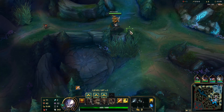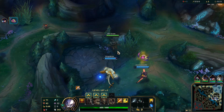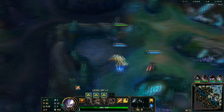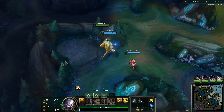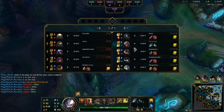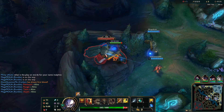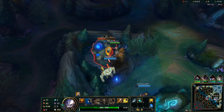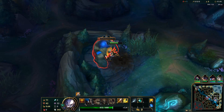Set jungle is actually pretty strong. Of course, his early clear sucks against large numbers of minions like the raptors and the golems because it takes forever to AoE all of them. But Set actually does really well against single targets like scuttle, buffs, Gromp, even the wolves — because there aren't too many of them. We're gonna max Q, go Warrior enchant, blue smite, Triforce. Got a pretty good leash from my bot lane.